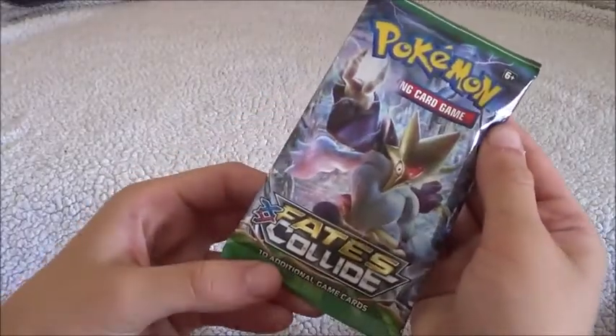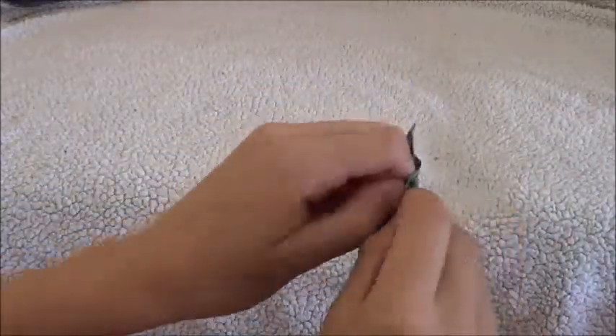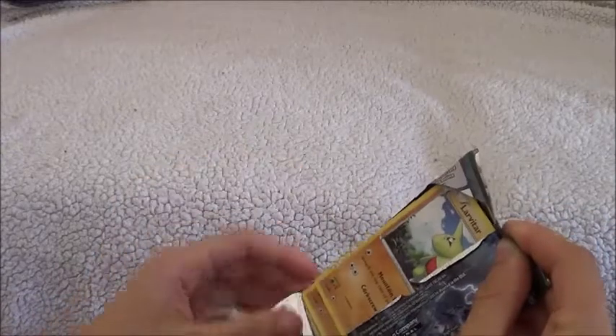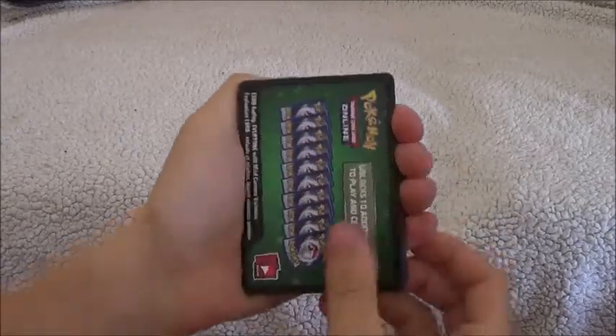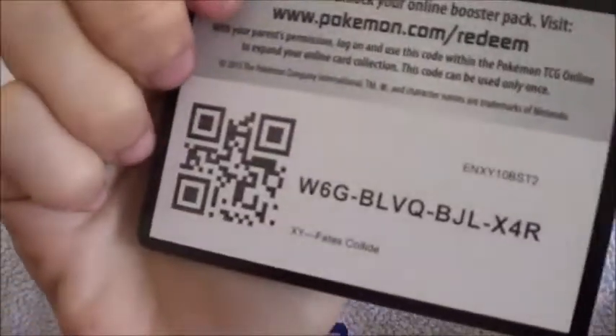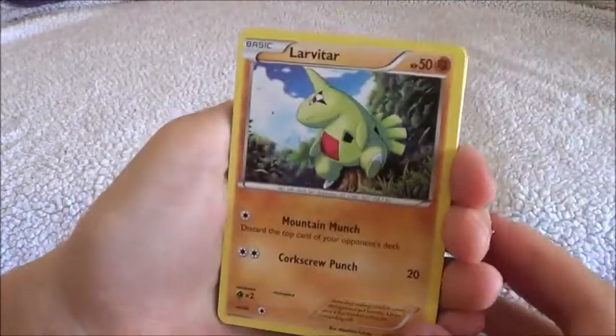So the next Pokémon pack is the XY — which trade was it? I'm getting such bad cards, that's depressing. Everyone screams and then you're like, what? I came with a green one. Take the code, take the code. That white-green thing. There's like... no.